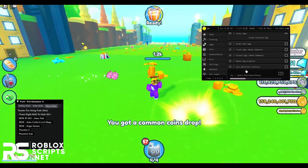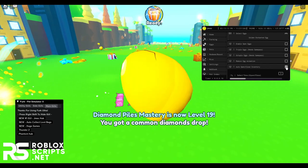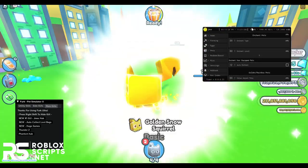I'm getting some drops from these Lucky Blocks as well. You can even auto-open or close your inventory whenever you get an egg — it will open your inventory and close it whenever you receive one.